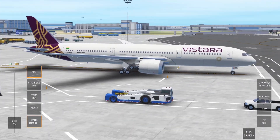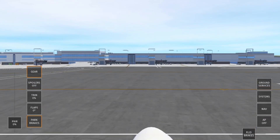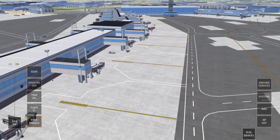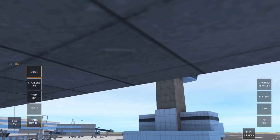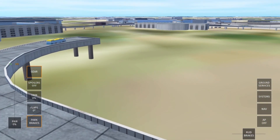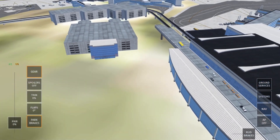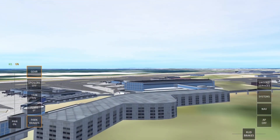We've just loaded in and this livery is beautiful — I really like this Vistara livery. Let's just have a look around the airport. Wow, this is amazing — the work they've done to change this airport. It looks so much better compared to the old airport. Look at that control tower — it looks so much nicer. They've actually got buses in there now — that's really cool. We've got bus links, which is really cool, and roads that go around the airport.